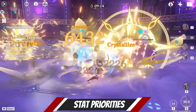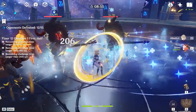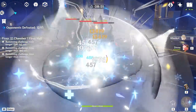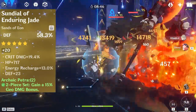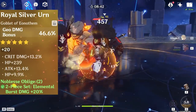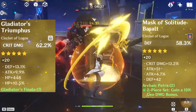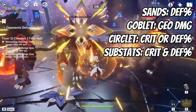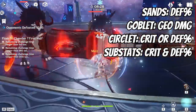As far as stat priority goes, it will depend on if you want to focus more on the damage of your skill and the passive or on the burst damage. Personally, I use defense percentage on the sands — attack percentage is okay but slightly inferior overall. On the goblet, I use Geo damage, which is the best by far. And on the circlet, I use crit damage, though defense percentage can also be very good here. For substats, crit rate, crit damage, and defense percentage are the best stats you will want in every situation.